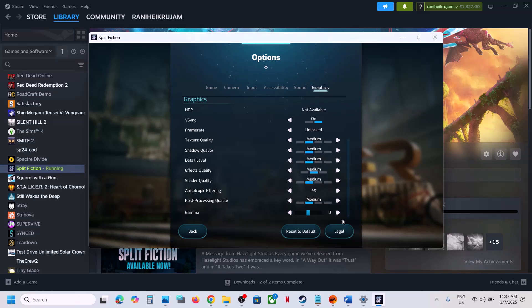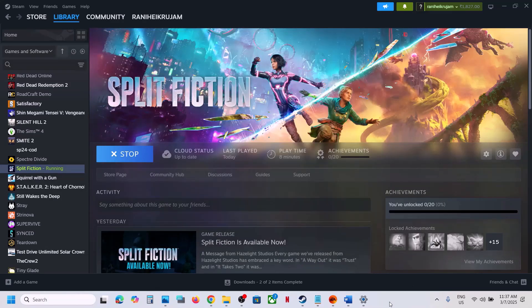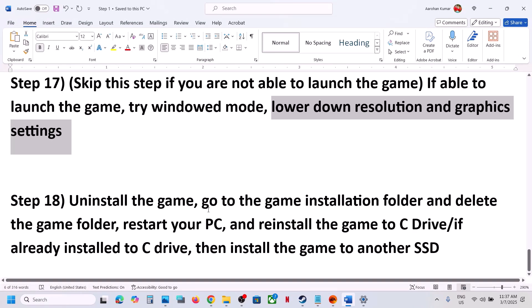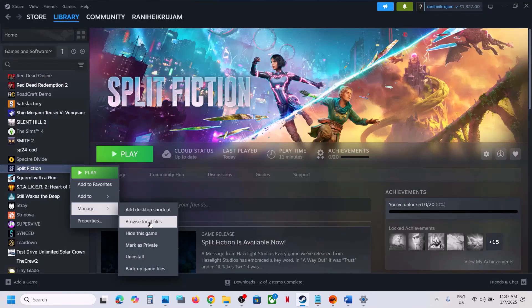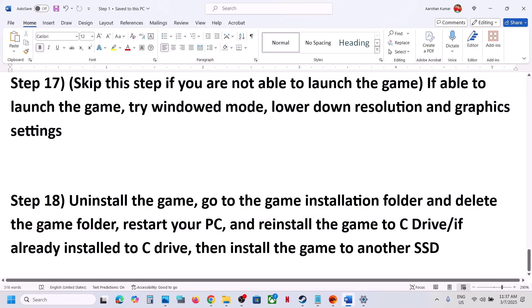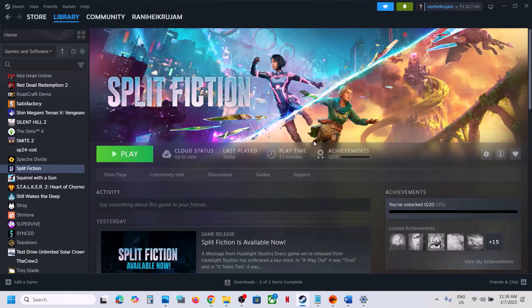If nothing is working, the last step is to uninstall and reinstall the game to a different drive. Uninstall the game, go to the installation folder, delete the game folder, and then install the game to C Drive. If it was already on C Drive, try installing it to another SSD and check. One of the steps shown in this video should help you run the game successfully. Thank you for your time — please like this video and subscribe to my channel.